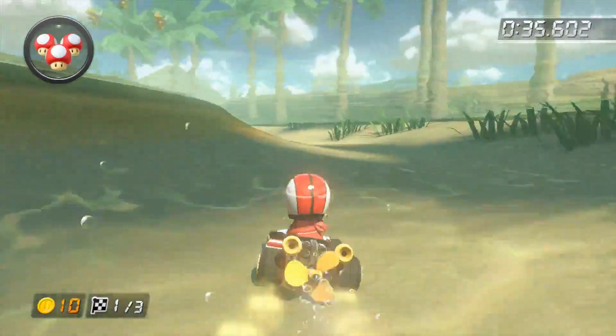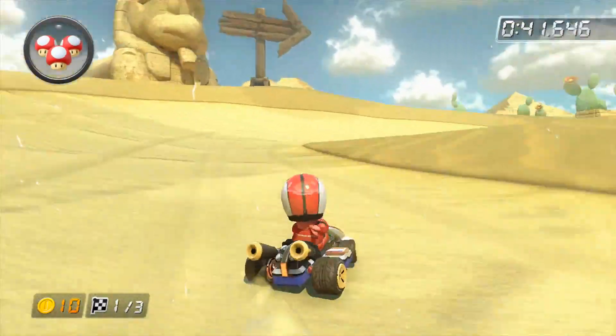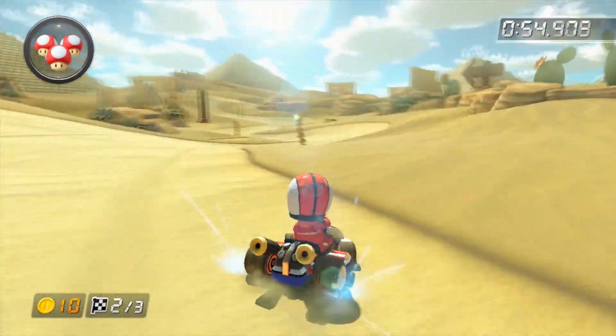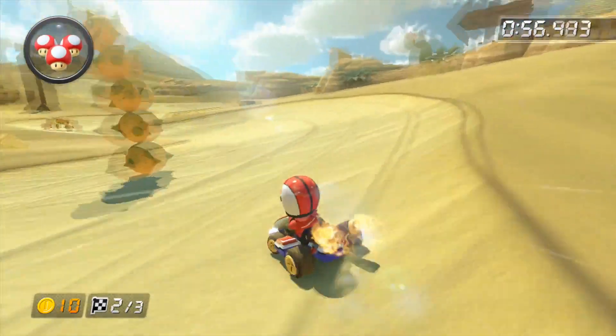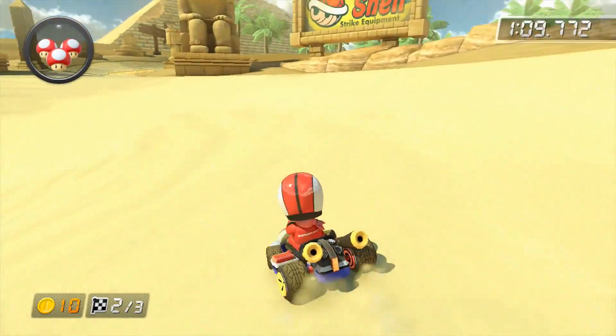Once you reach the oasis, follow this route and perform a trick on top of this bump, then get out of the water to perform the last 2 drifts and close the lap. On laps 2 and 3, perform these drifts closer to the sand, which will slow you down — do this next to the quicksand void for a small lead.